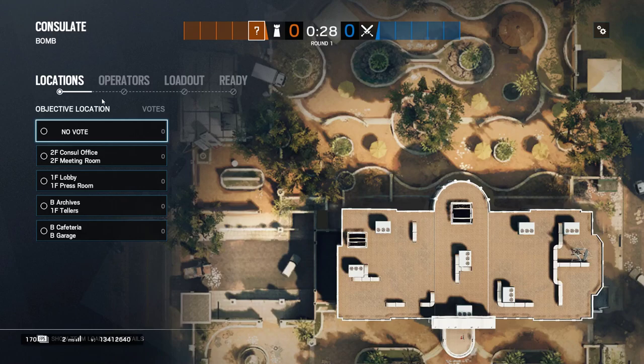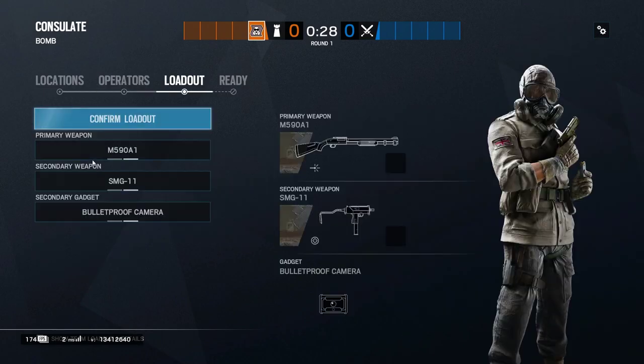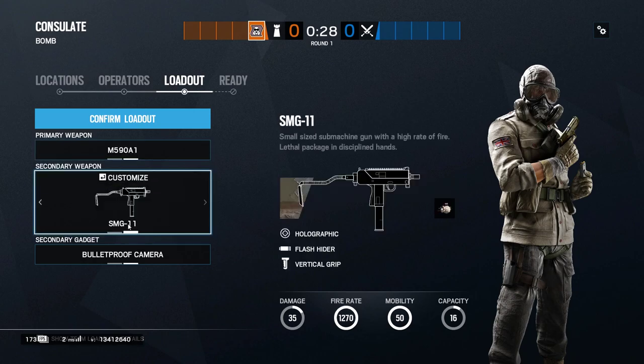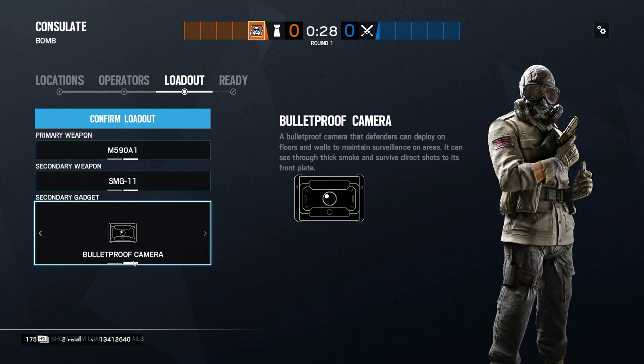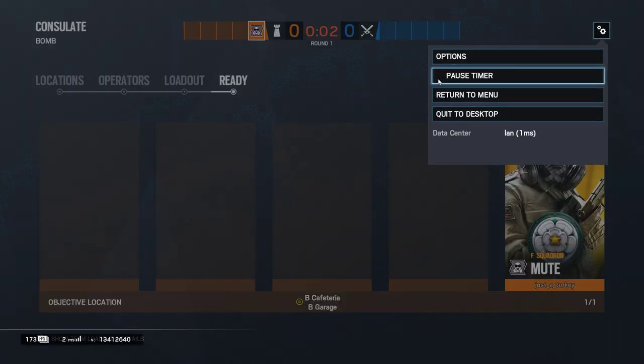What's up gamers, this is Coach Turkey. I just wanted to show you a quick and easy setup for Mute on Consulate for the cafeteria-garage bomb site. As far as our loadout is concerned, we're going to take the shotgun, the SMG-11, and a bulletproof camera. You can take a nitro cell depending on team comp, but for this video I'm going to bring the bulletproof camera so I can show you a good spot for it.